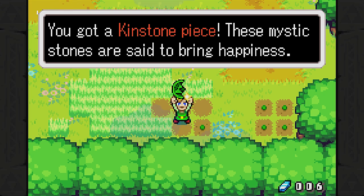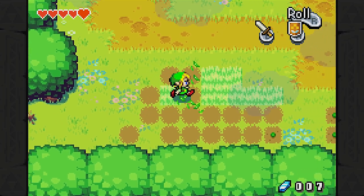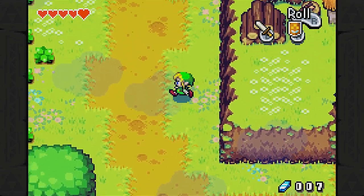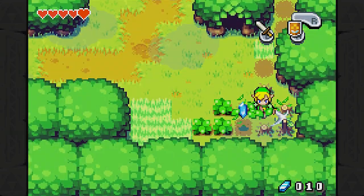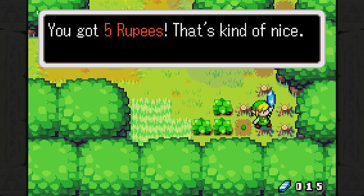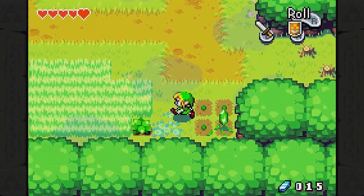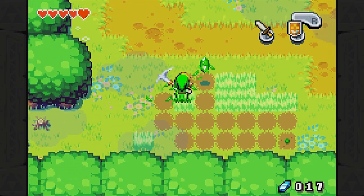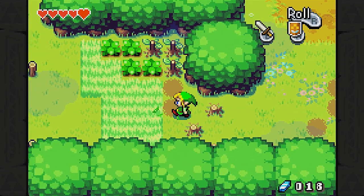Remember when I said you want to mow the lawn a lot? Yeah, you can get kinstone pieces like this one, but they're always green, so it's hit or miss. I'm going to continue mowing the lawn. There's probably better ways I could get money, but if I can get kinstone pieces along the way, that would be really nice. Please give me more kinstones! You got five rupees! That's kind of nice. That's a good boost. I need only four more, so I guess one would go to waste anyway. Three more! Two more! That's it.